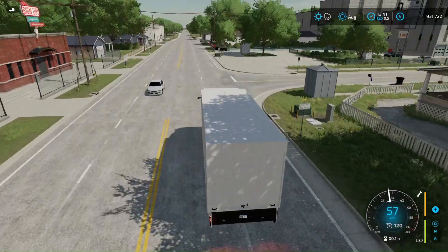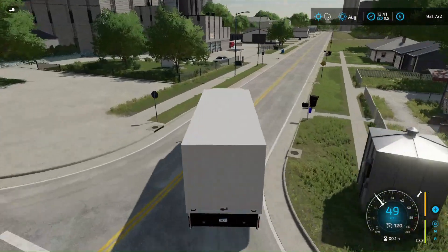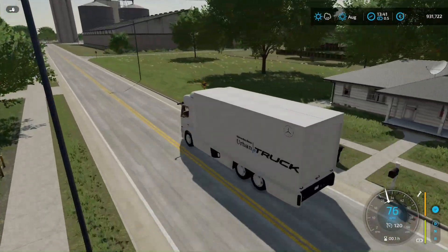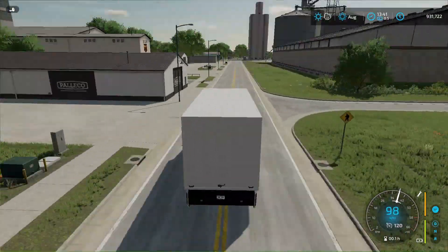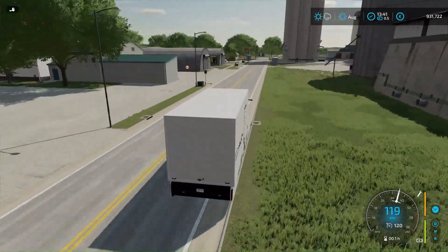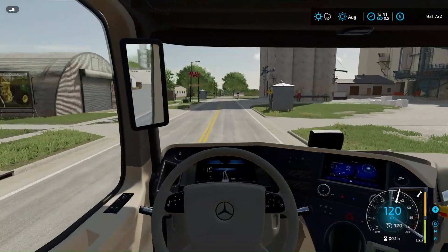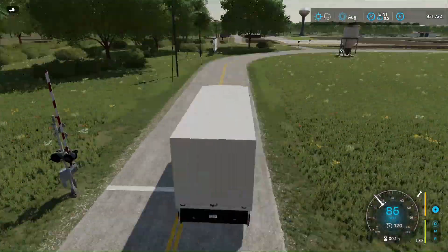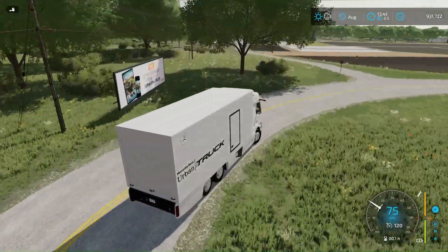We need to try to drive as fast as possible without violations, so that at the same time we are not noticed and we do not arouse suspicion. After all, cars without documents and I would not like to get caught. So we're passing through and that's where we need to go left, to this farm.